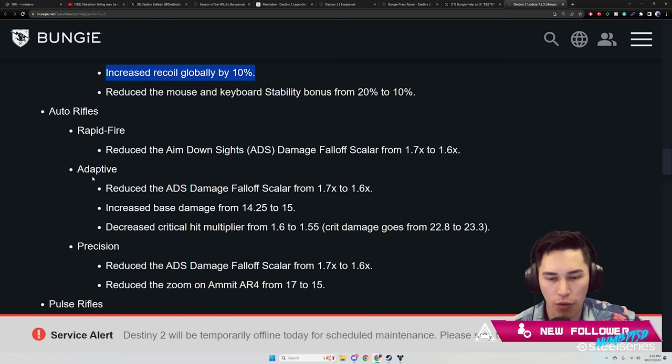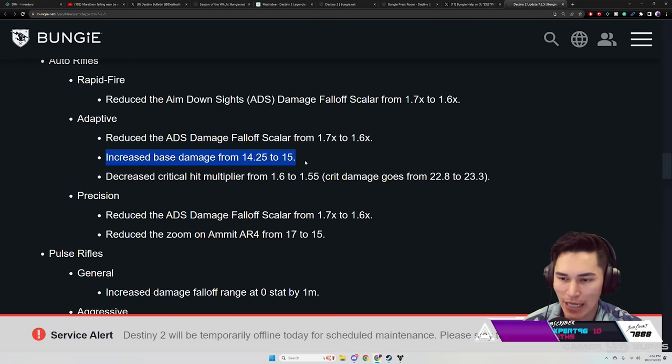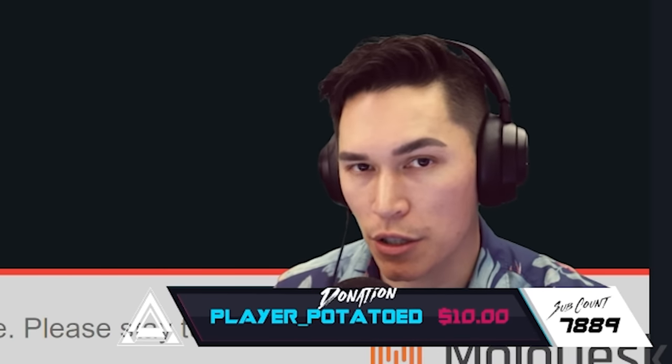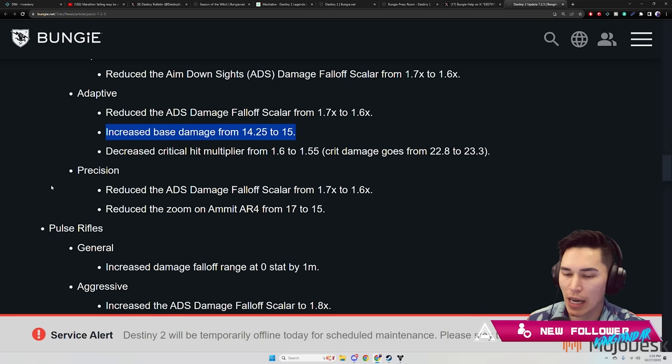Auto Rifles: Rapid Fire and Adaptive both had the aim-down-sight damage falloff scalar reduced from 1.7 to 1.6. However, Adaptive also increased base damage from 14.25 to 15, and decreased critical hit multiplier from 1.6 to 1.5 — so crit damage actually went up from 22.8 to 23.3. 600 RPM should be performing a lot better this week. Precision: also reduced ADS damage falloff scalar from 1.7 to 1.6, and reduced zoom on the Amin AR4 from 17 to 15.